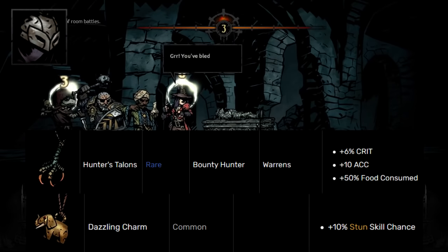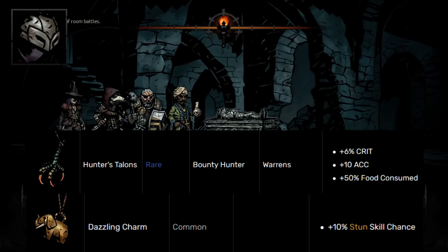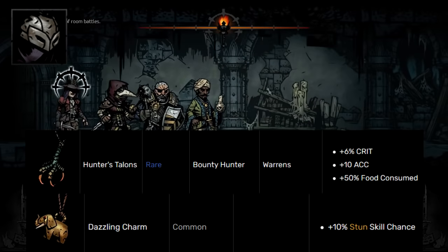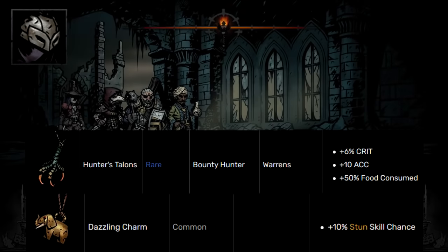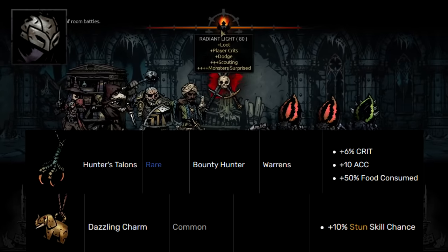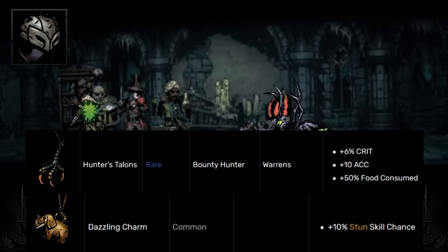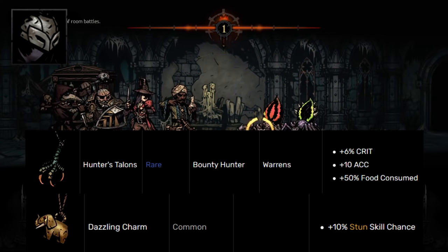No surprise for Bounty Hunter — his class trinket is Hunter's Talon, which is just better focus ring. People talk about how the 50 food consumed is a downside, but it's not really a huge deal. Whenever a hunger check comes up in a hallway or at camp, you can just take Hunter's Talon off, put it in your inventory to lower food consumption, then put it back on. The food consumed for Hunter's Talon doesn't actually apply to hallways — only to camping. And that's still better than losing minus 8 dodge from focus ring.